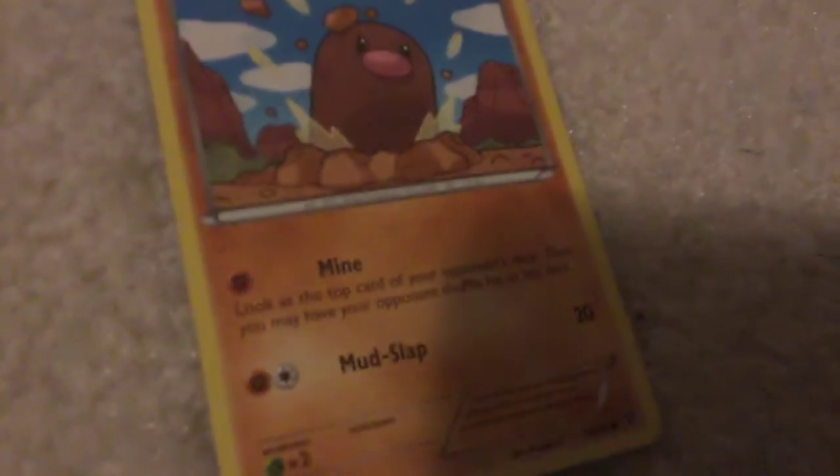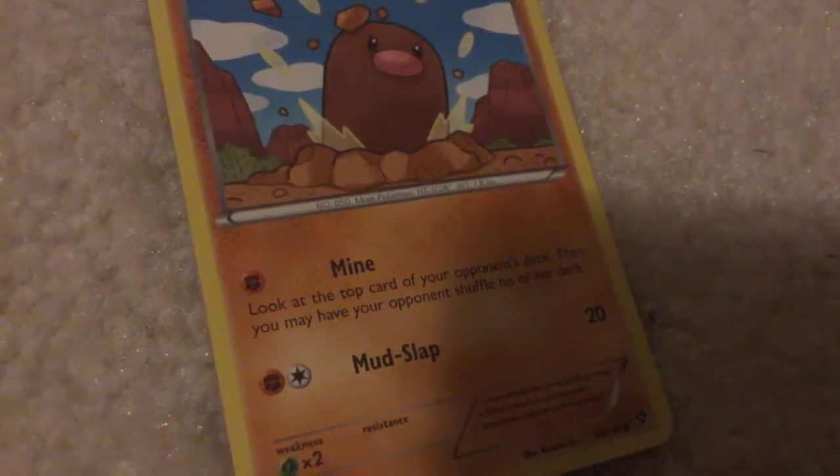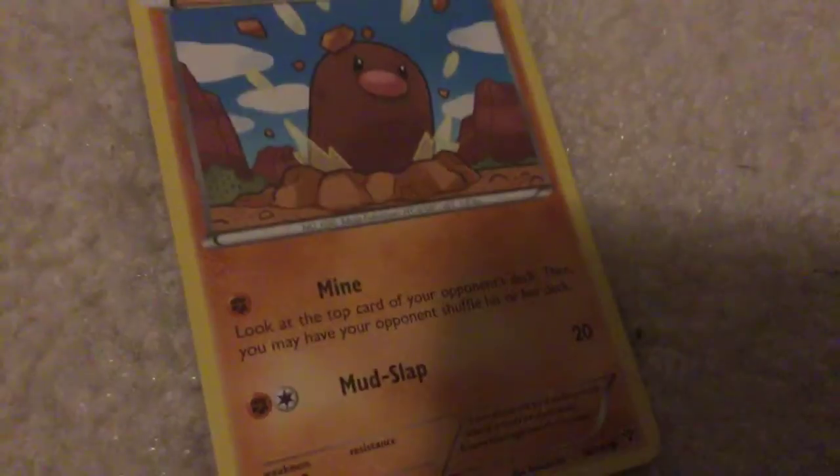Mime - look at the top card of your opponent's deck. Then you may have your opponent shuffle his or her deck. Mud Slap - 20 damage. Wooper, Wooper.